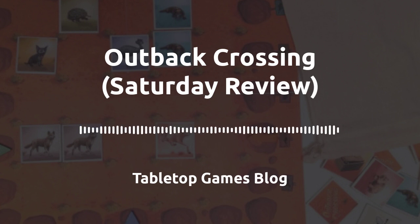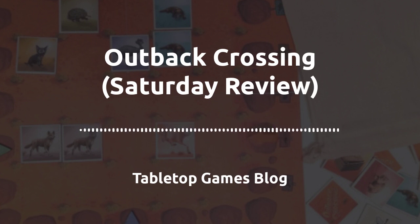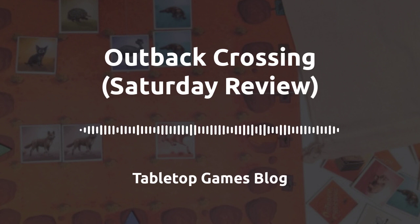Outback Crossing doesn't have many rules so it's pretty easy to learn. The depth comes from the decisions people around the table make and the luck of the draw, which, by the way, you have some control over. Everyone starts with a randomly drawn tile. On their turn, players can either play the tile in front of them or take one from the bag. It's still pretty random as to what choices you have, but at least it feels like you have a little bit of control.